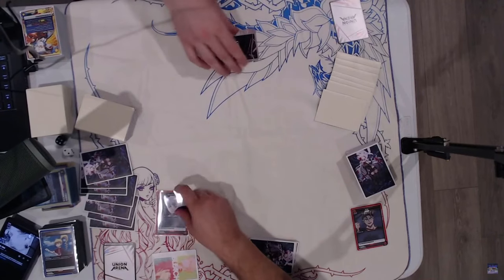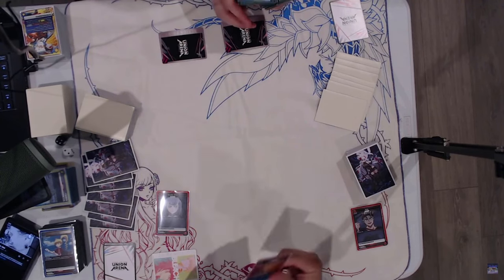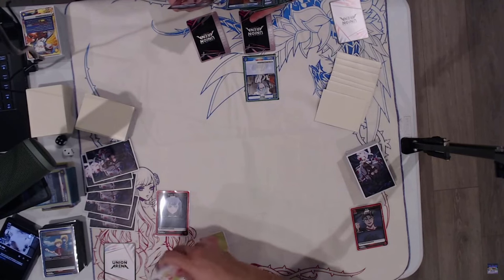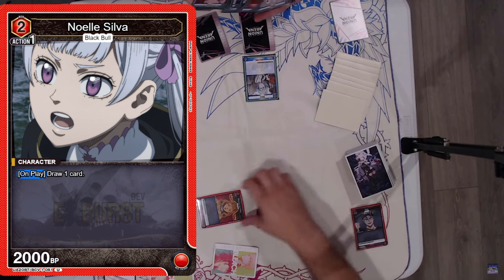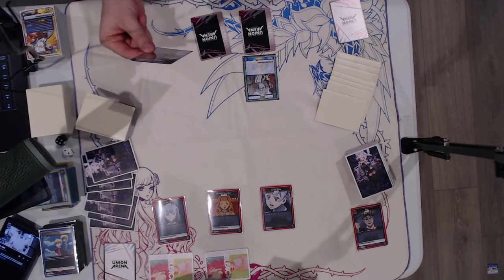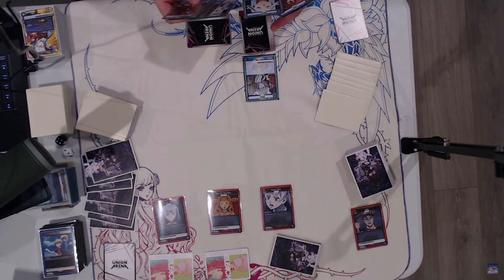I think it's the glare that is really getting the camera to freak out. He's going to be tapping one to draw a card, and tapping another one to play a Shino — just another 0 cost, no effect. Moving into my turn 2. I'm going to be playing a Mimosa and a Noelle, 2 cost, that draws a card when played. Black Clover needs to be at 5 energy because I have 2 raid costs that are 5.